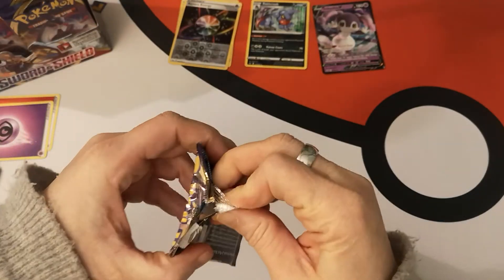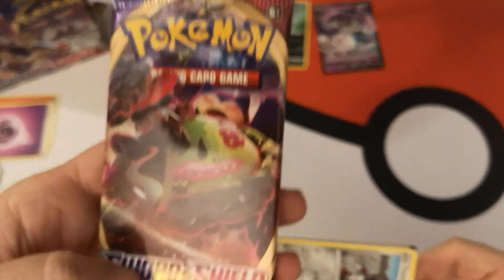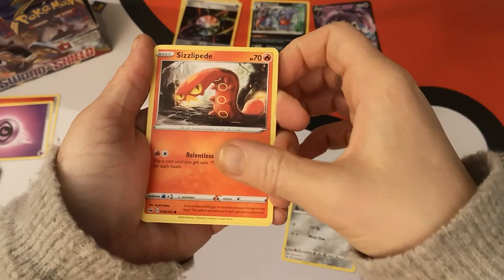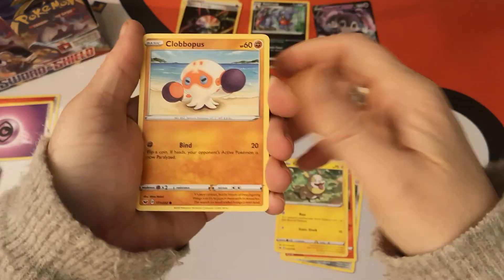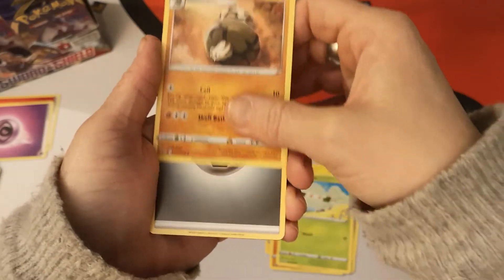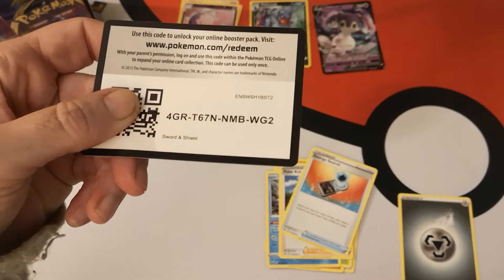So far so good. Pack doesn't want to open. Our pack art was Snorlax VMAX. We have a Pawniard, Sizzlipede, Yamper, Clobberpus, Cottonee. Our reverse is a Mooshua and our rare is a Sandaconda — regular rare. We have a Metal Energy, Qwilfish, Pokekid, Energy Search, and there is your code card.